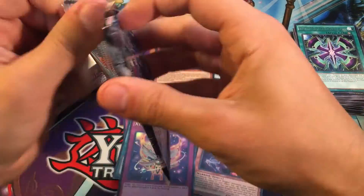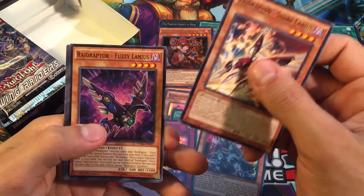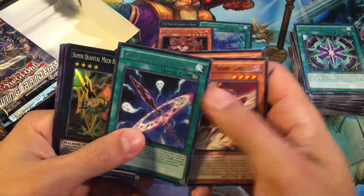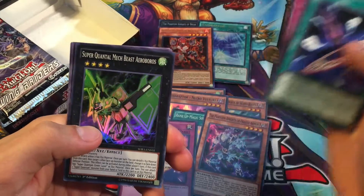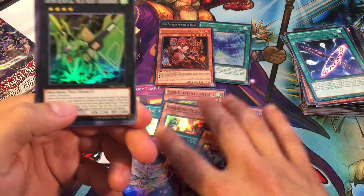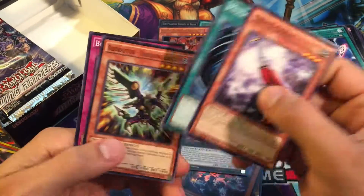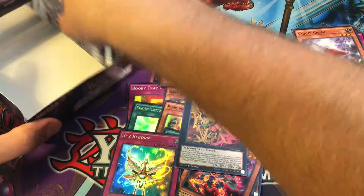For our final pack on the right side, we got a Raid Raptor, Phantom Knights Spear — awesome — and then Super Quantum Mech Beast Aeroboros for our Super Rare. So cool! This is our Super Quantum Green Layer Megazord — that is awesome! MST again, Bottomless Trap Hole — forgot to point that out earlier, awesome card.